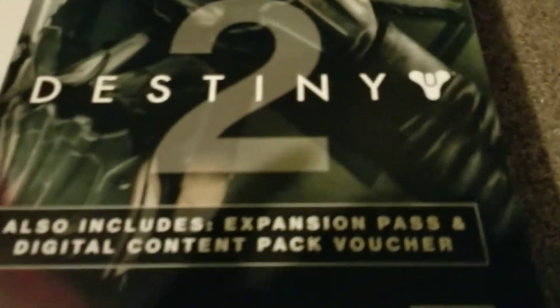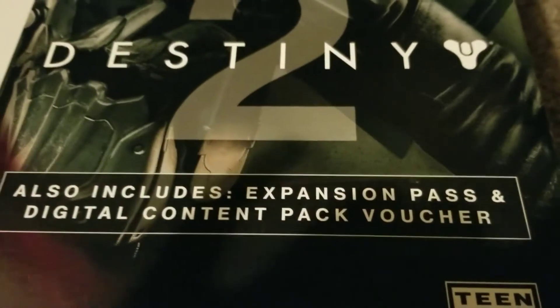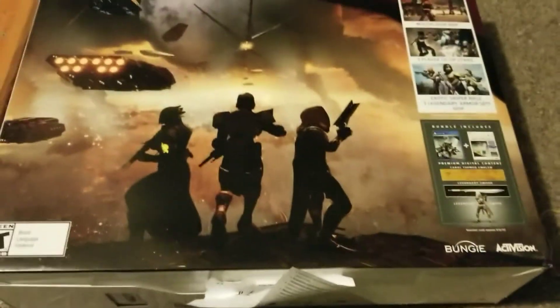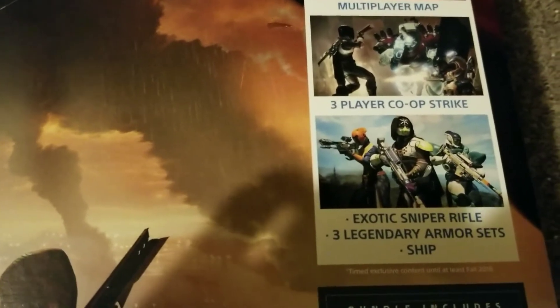So let's talk about what this comes with. We got an expansion pass and digital content pack voucher. It looks like the HDR is coming soon — that's okay, I'll still be able to try out some other stuff. As you can see, it's white — they call it Glacier White. The Pro comes with a terabyte; all of them do. We've got PlayStation exclusives: multiplayer map, three-player co-op strike, exotic sniper rifle, three legendary armor sets.